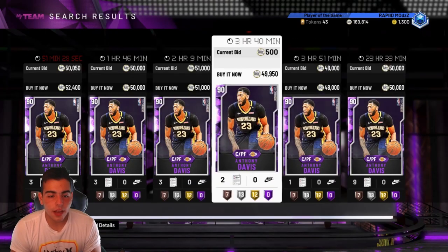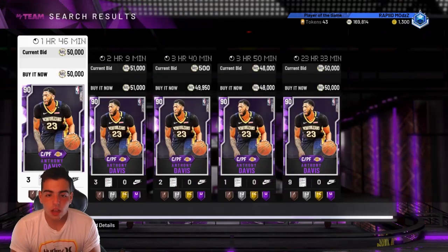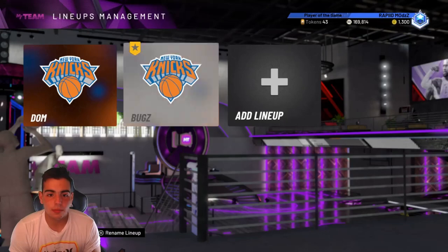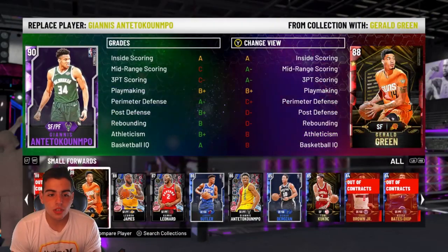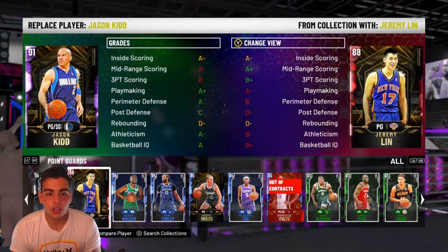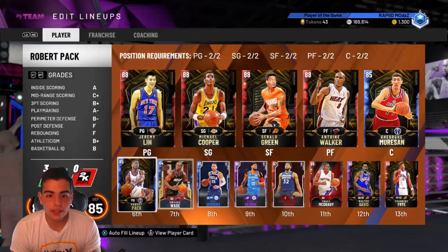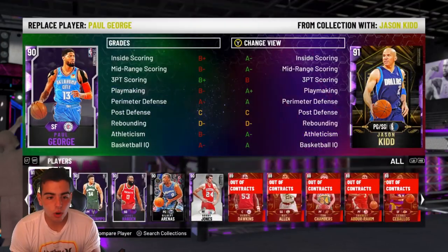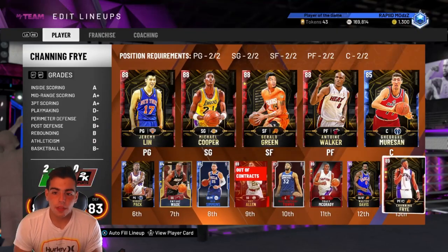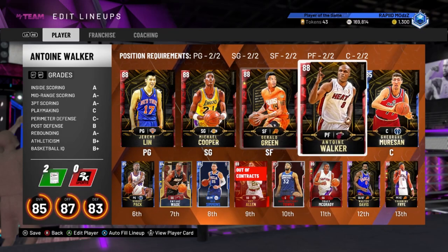I will put 10K MT on every card you don't sell because you're going to lose MT. Believe me — selling now. Grinding out with all these rewards collections. Look at my team. Let's say we sub out Giannis for Gerald Green, Harden for Cooper, J-Kid for J-Lynn — even though Jason Kidd is free — and Bobby Jones for Walker. This is my team. This is all players that I got from playing the game: Darryl Dawkins, Tom Chambers. This team, including Jason Kidd since he's free too, is all free.